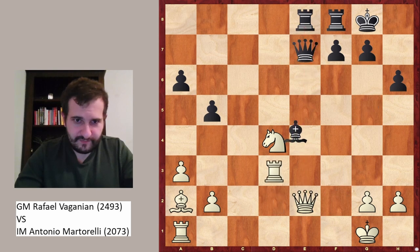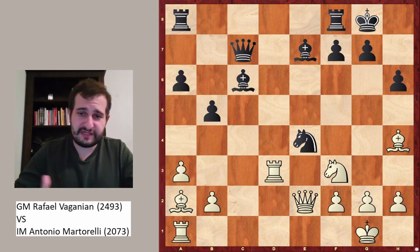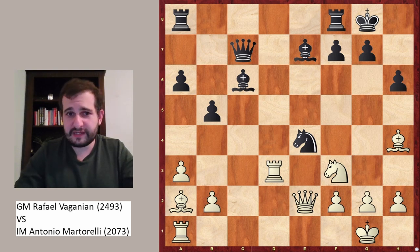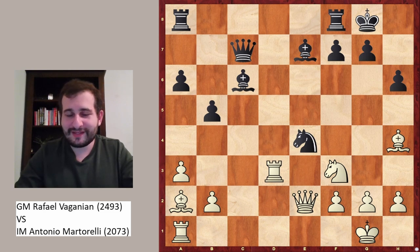Let's go back to the decisive moment of the game — the knight e4 move. This was the ninth round and all the players were exhausted; the tournament probably had 11 rounds. Knight e4 is a very atypical move for a player like Martorelli. I have played against him and he's a very solid player, very hard to beat, so I was very surprised that he overlooked this. I believe every strong player makes such mistakes from time to time, especially when facing one of the greatest players of their generation. As always, I hope you liked the game, and see you in the next video.